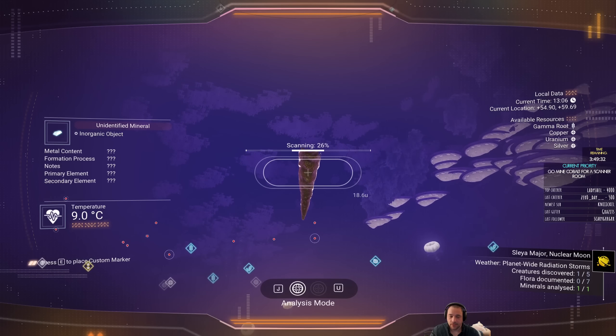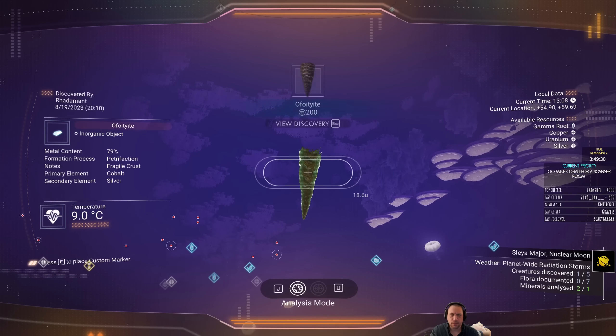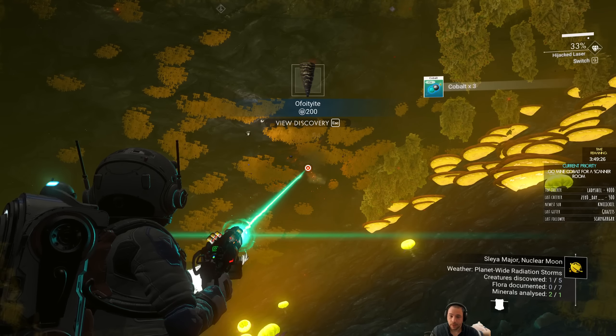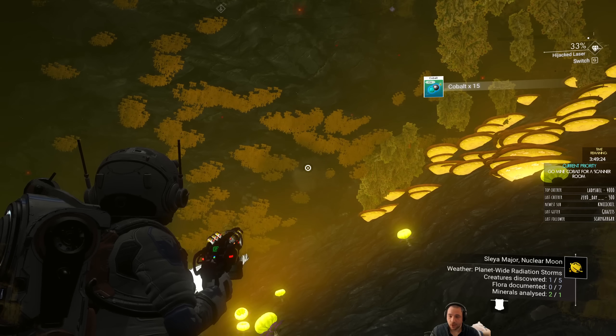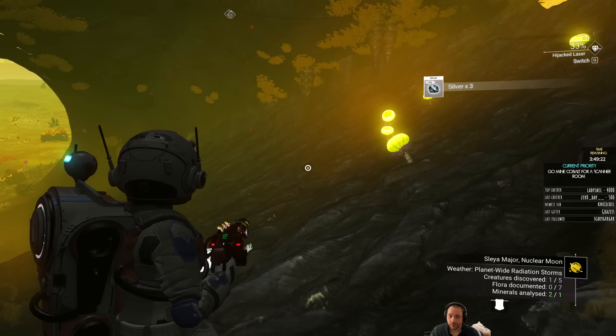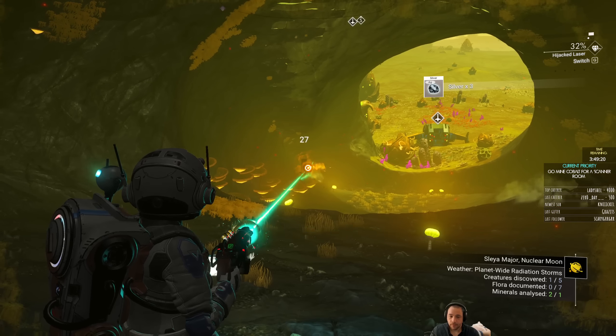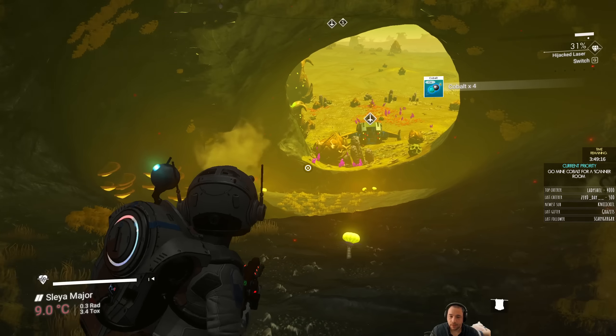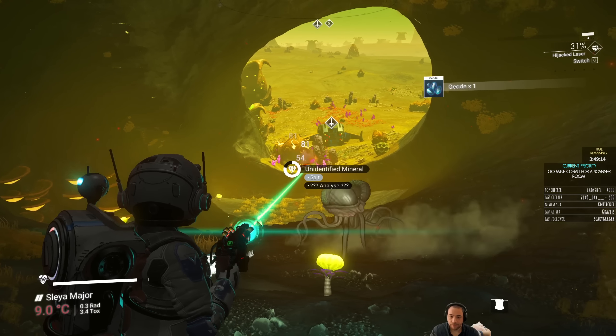And here's another one — the Stalagmite, I think. It has a chance to give me Silk. So this was 15 Cobalt and 3 Silver. I would have gotten those resources anyway even if I didn't know about them. It just reveals it as a bonus.